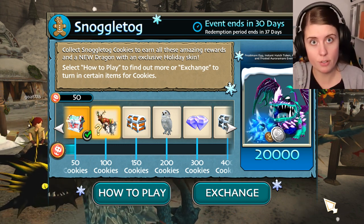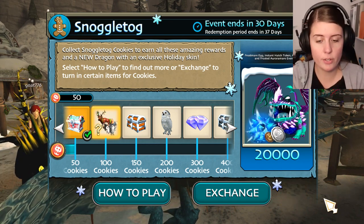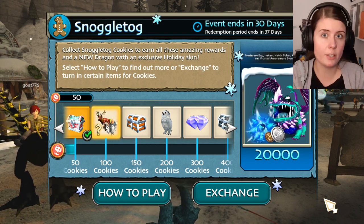So what's exciting and new is not the event itself or how it works, but it's the items that you can get. We're going to take a look at that first and then we're also going to take a look at the new items in store. Let's go.